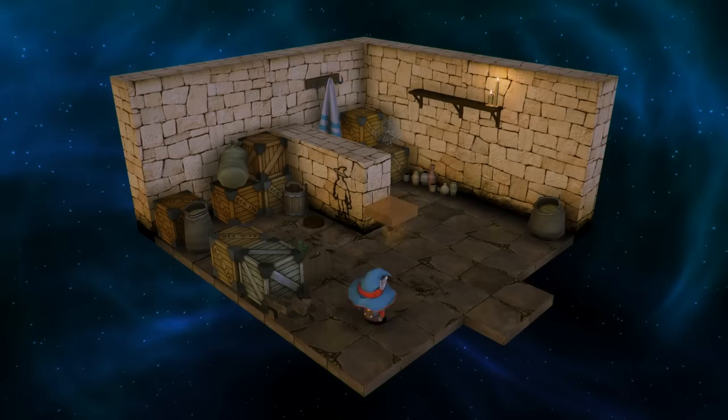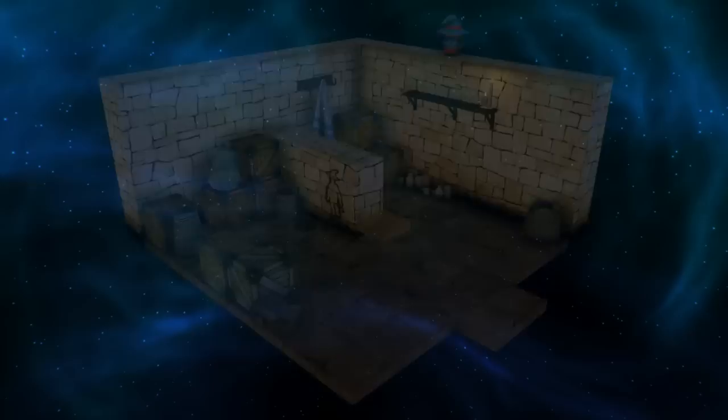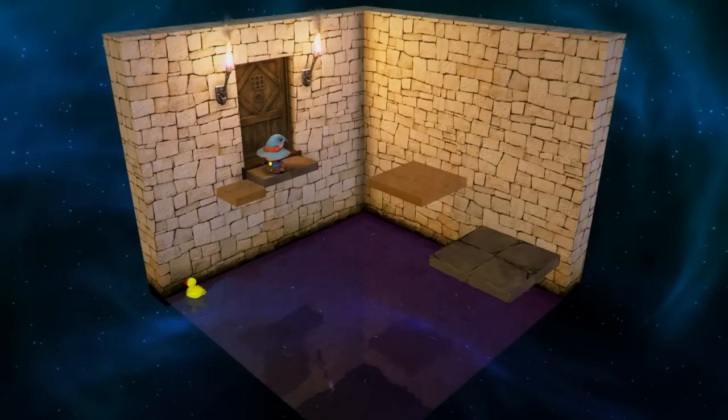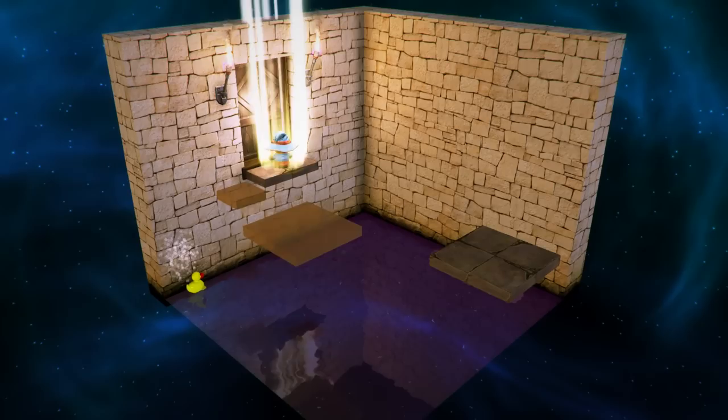The game is also full of tons and tons of secrets. I'm going to show you how to get the first secret right now by jumping on these boxes and then jumping up onto this little shelf, and then you climb over the wall and grab the audio cassette tape. You could say there's a certain Metroidvania style to the gameplay because you have to get items that allow you to unlock doors and then double back on yourself.